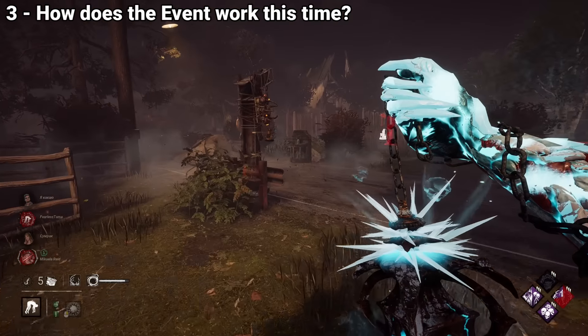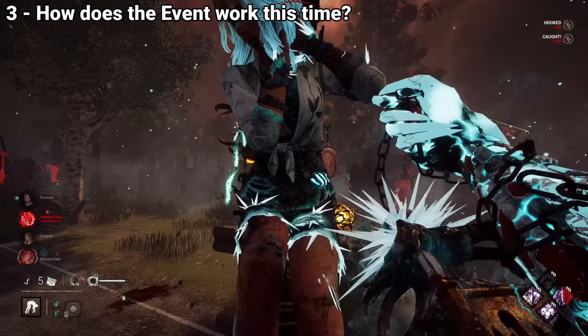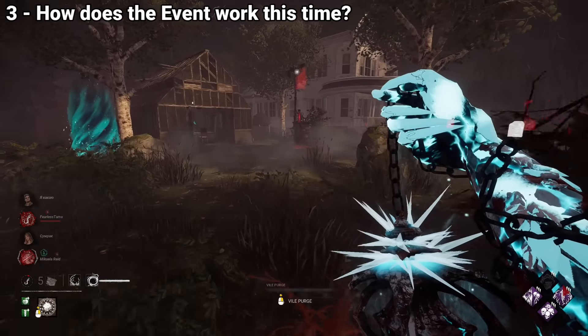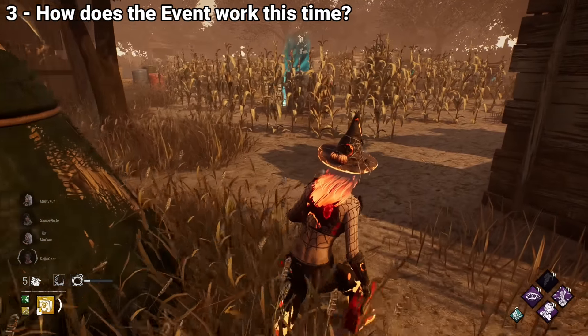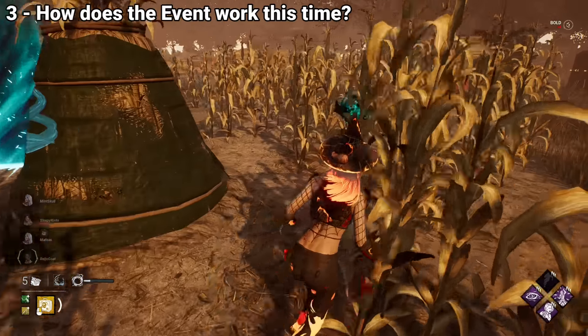As a killer, you can collect void energy by hooking survivors. You can also down a survivor or stun the killer in order to steal some of their void energy. Another way to collect void energy is to collect void orbs around the map, which will constantly be spawning at all times and all you have to do is come closer to them.